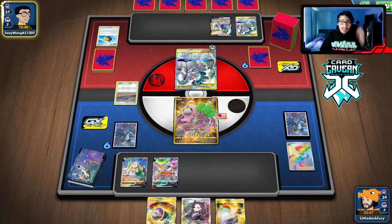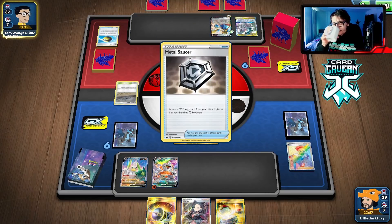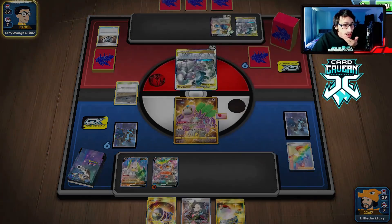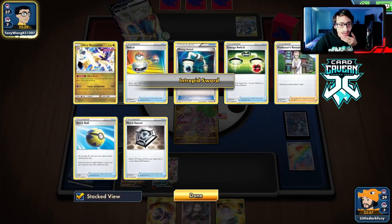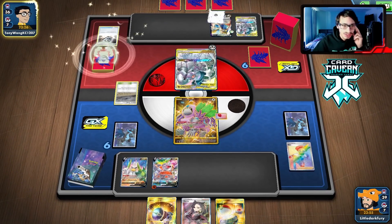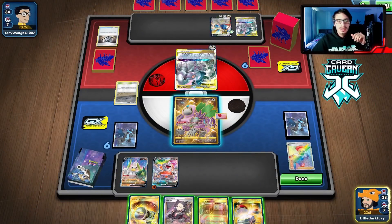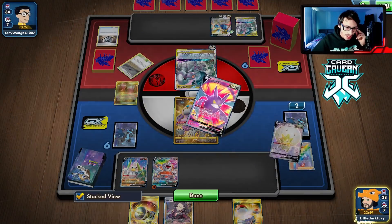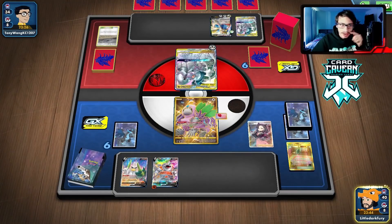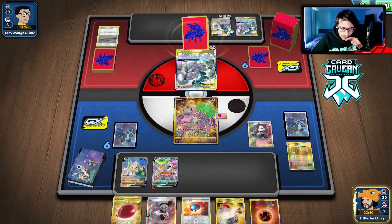It looks like they don't have the Altered Creation attack this turn. The only problem is Rhyperior can get one-shot without Stone Energy. If we can take out their ADP we'll be in good shape. Not getting that attack turn one hurts — this is powered up in one turn thanks to its overpowered ability. There's not much I can do. There's a B — we have one for next turn, which is good.